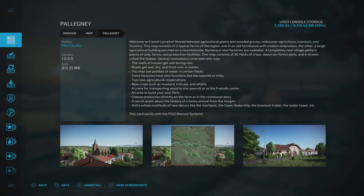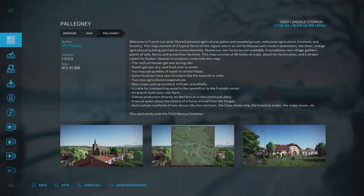This is Palegni by ma7 Studio. It is 813.35 megabytes to download. Before you get put off by that, it is 100% worth it — it is a lovely map as you'll see as we go around.